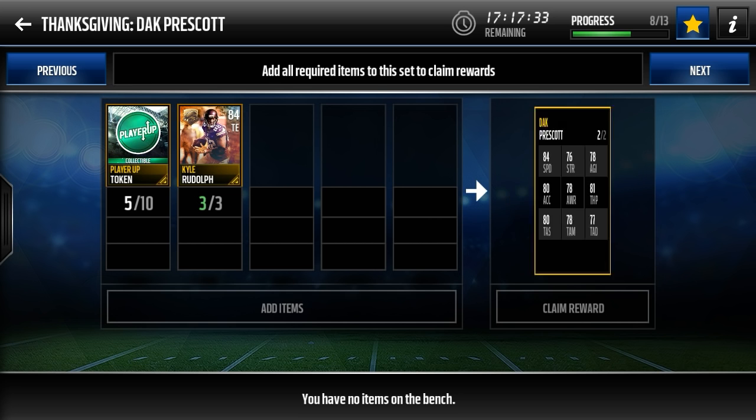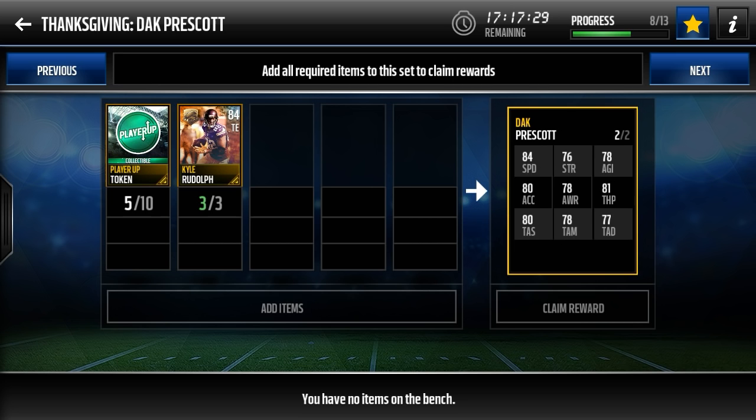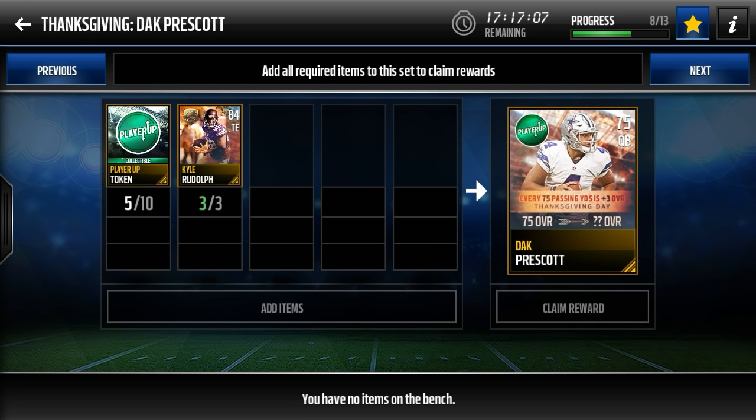Dak Prescott is the second one — every 75 passing yards is going to give him a plus three overall. Really nice stats on him as well, 84 speed, the fastest Prescott tied with the preseason hero one. Pretty much all the Prescotts have well-rounded stats but their speed is never great, so it's nice to see this one at 84. His predictions are around 260 passing yards, so that would mean a plus nine overall, giving him an 84 overall card. If he hits 300 passing yards, which he did last week, that will give him an 87 overall card, which is a very nice addition to almost anyone's team.